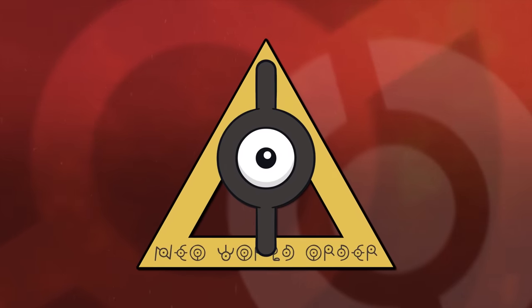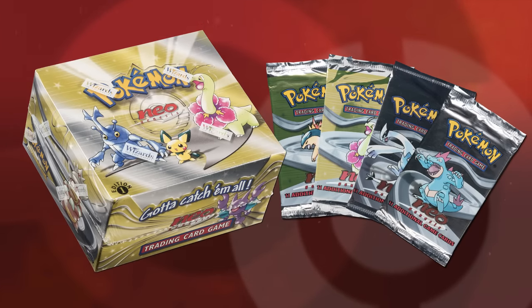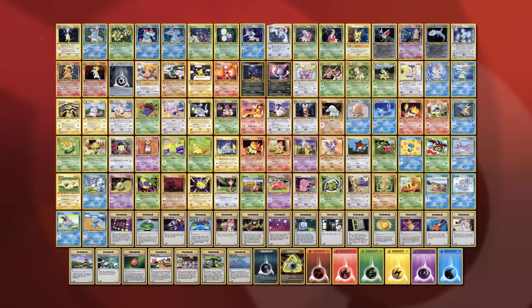Luckily for them, the Neo World Order had arrived. Neo Genesis, the first expansion featuring the new Johto Pokémon, arrived on store shelves in mid-December of 2000. The set would add over 100 cards to the game, many of which would prove instrumental to saving it.